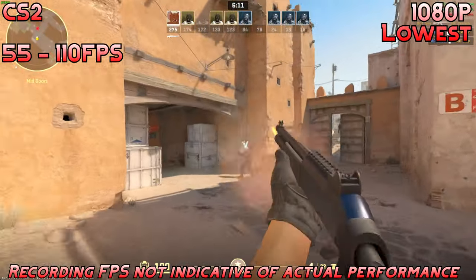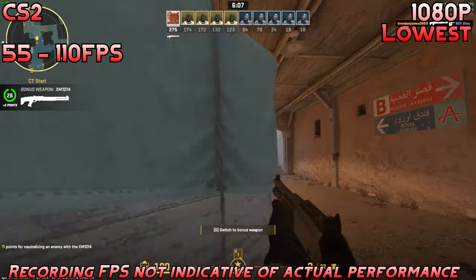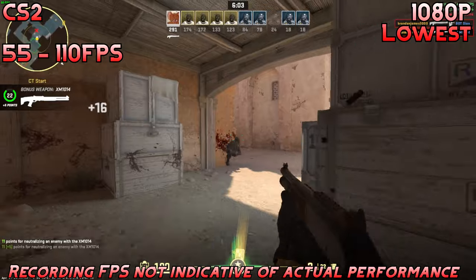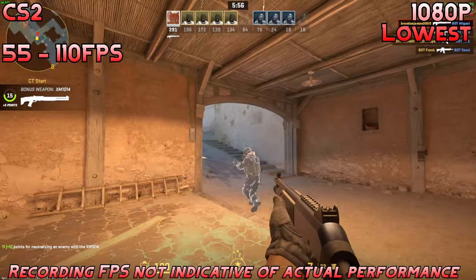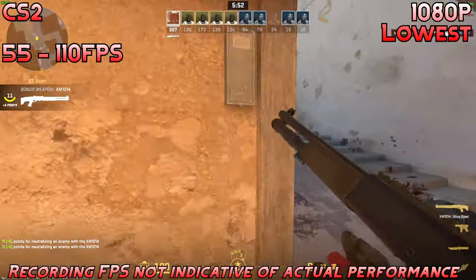The next game I have is CS2 at 1080p lowest settings, and we're hovering around 55 to 110 FPS depending on where you're looking and what's going on. Really not a bad casual experience, although if you want to play competitively, I would probably look at a different card or lower the resolution to 900p or 720p. Otherwise, completely fine as a casual experience — pretty decent, just not the most competitive experience.